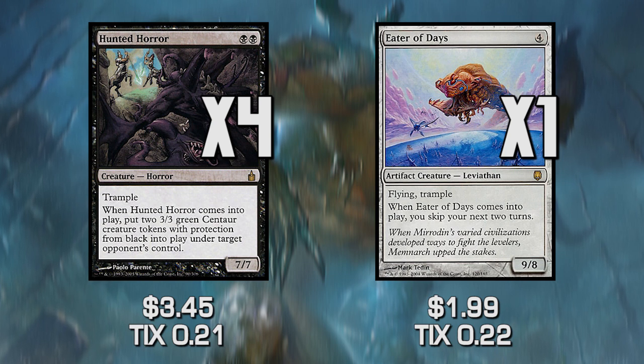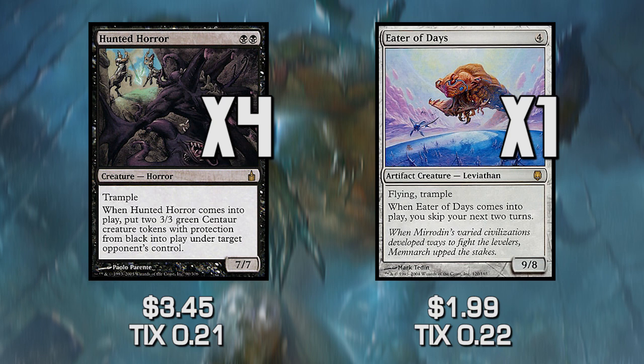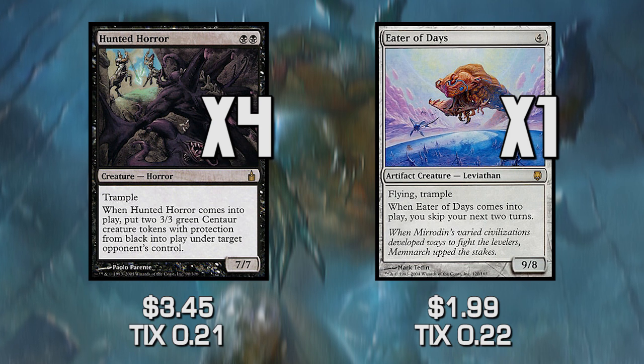Eater of Days is like the most terrifying version of this because it is a Flying Trample 9/8 for four mana, which is amazing. But if we don't have a way of stopping its enter-the-battlefield trigger, we are going to miss our next two turns, which is really bad — like the worst possible outcome. So we are going to try and make it so these triggers don't actually happen. This is also why I'm running only one of this card, because I'm a scared little boy when it comes to playing Eater of Days.